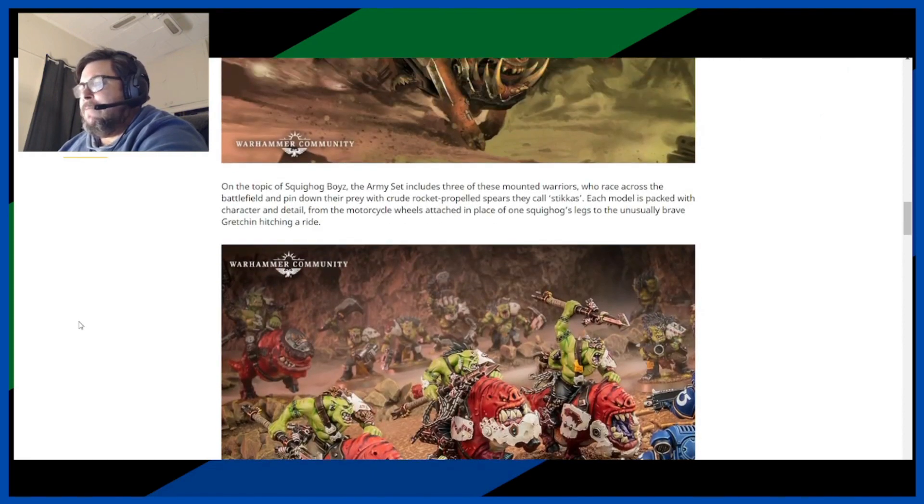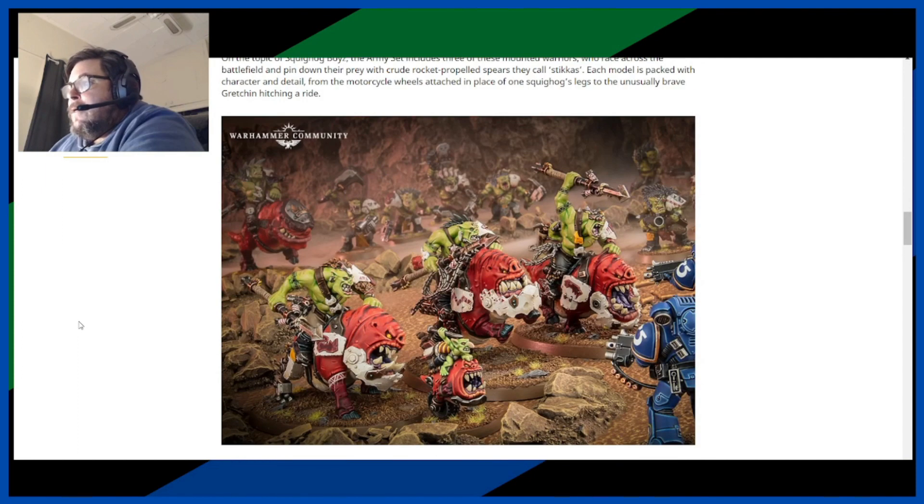On the topic of Squig Hog Boys, the army set includes three mounted warriors who race across the battlefield and pin down their prey with crude rocket-propelled spears called stickers. Each model is packed with character and detail, from the motorcycle wheels attached in place of one Squig Hog's legs to the unusually brave Gretchen hitching a ride. We've seen this before — they look good. I know there are people who think they're an abomination, but I am not one of those people. I like them and I want to get them.